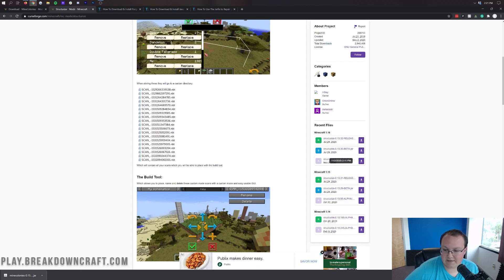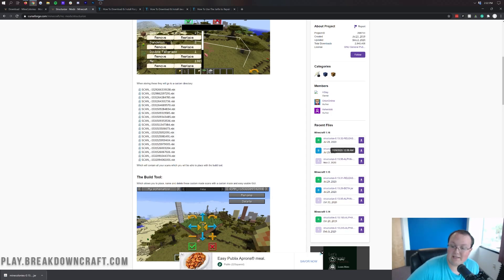With Structurize, we're going to do something a little bit different. Instead of clicking the one at the very top, we're going to come down and download the one at the bottom that has a gray A next to it. However, if the date on the green one is newer than the one at the bottom, download the top one. Basically, download whichever version has the most recent date — November 2nd is a lot more recent than July 29th, so download the one from November 2nd by clicking the purple download button.